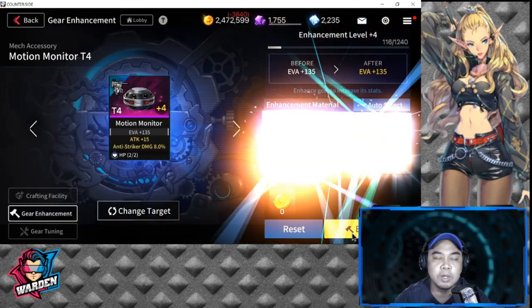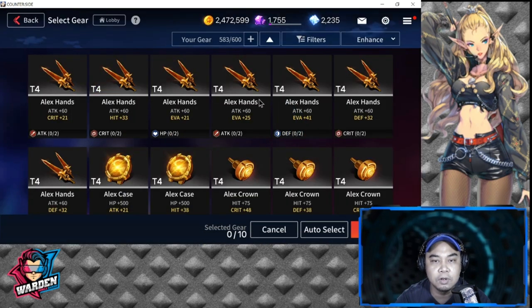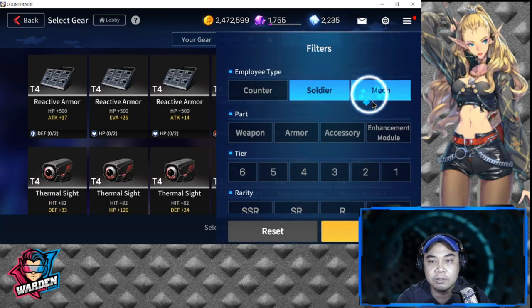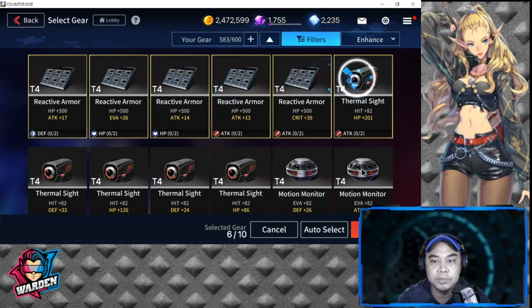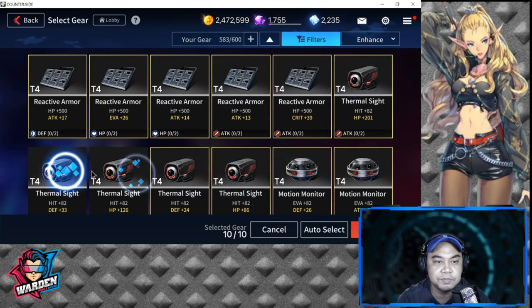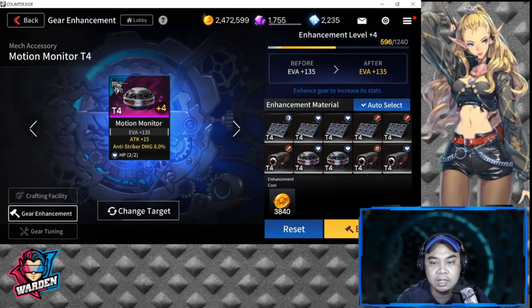Let's enhance. Prioritize N's and R's and T4's. If you're going with counters, leave those for last. Filter between Soldier and Mech first, then try to sacrifice N's first. Let's get this to level five.